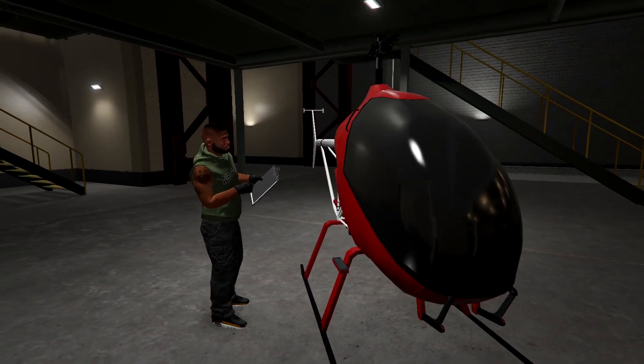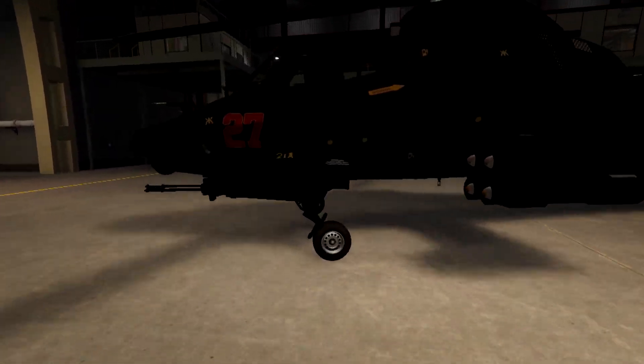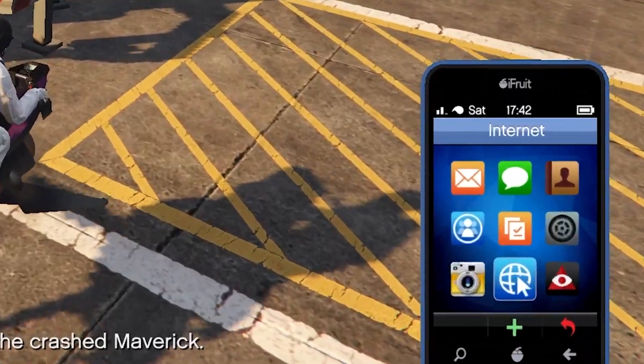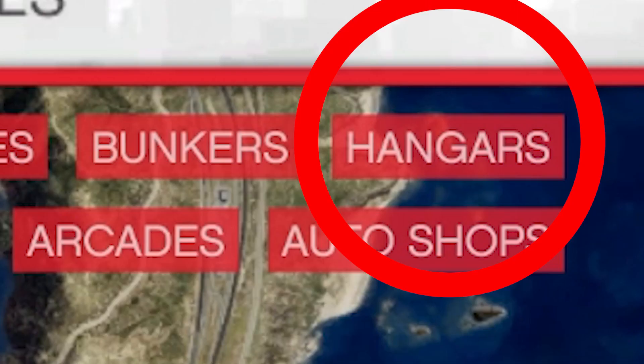This is the ultimate solo money guide for the hangar business. There are a total of 5 hangar locations to choose from. Let me show you which hangar you should buy. First, open up your phone and head over to Maze Bank. Filter for hangars and here you will see all the locations.